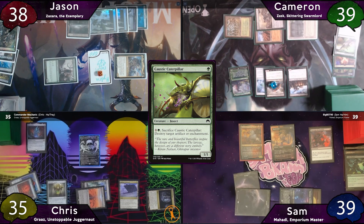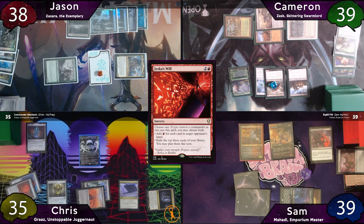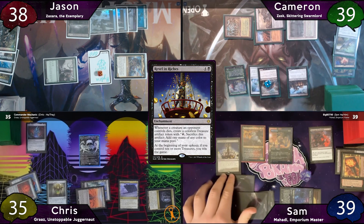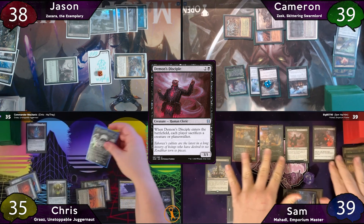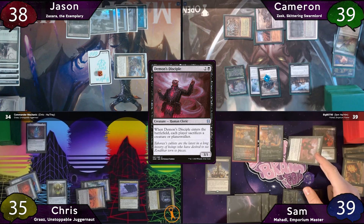The turn passes to Sam, who taps for 3 and casts Jeska's Will. Jason has 7 cards in hand from his land tutoring, so he's the target — Sam gets 7 mana and exiles Demon's Disciple, Rakdos Charm, and a Swamp. He plays the Swamp, casts Revel in Riches, then casts Demon's Disciple, causing everyone to sacrifice a creature. Sam sacrifices the Disciple, Chris his commander, and Jason his Fyndhorn Elves.